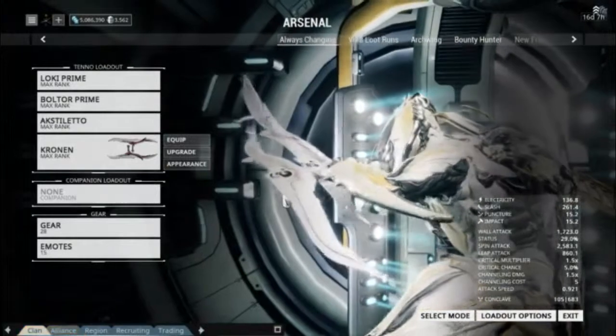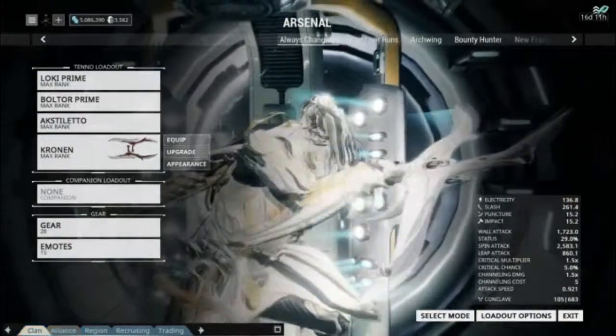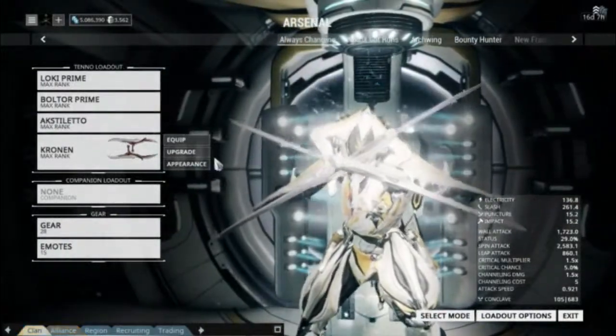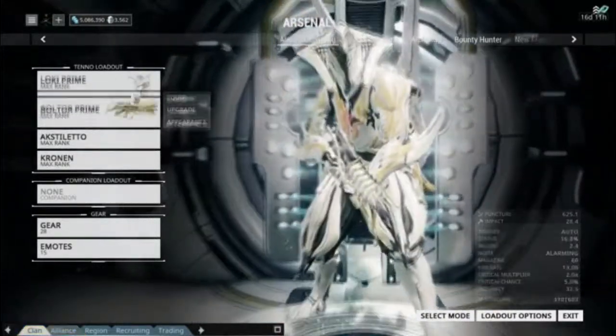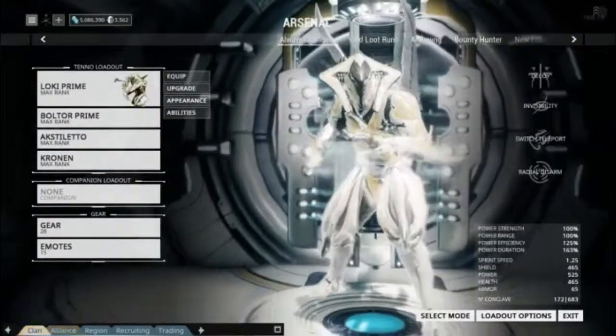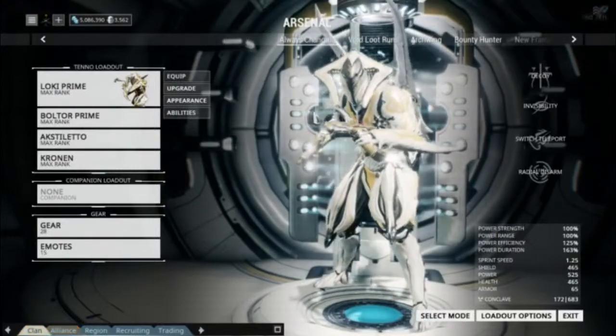Because he can do the damage output, it allows me to clear a path if I deem it necessary. The X-Stilettos are not necessarily the strongest, but the Cronin especially in its sliding attack is just able to take down enemies like crazy. This is definitely one of my more tryhard builds, and I have so much fun playing Loki. I play him all the time.